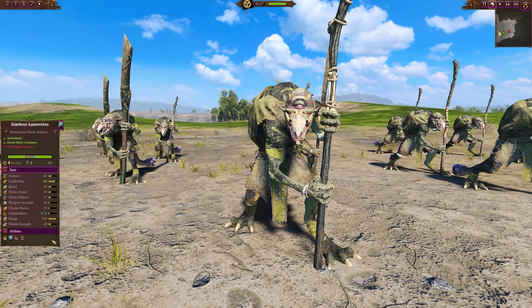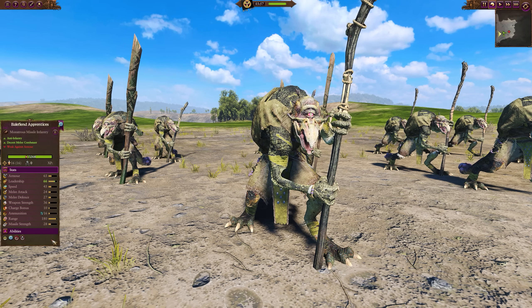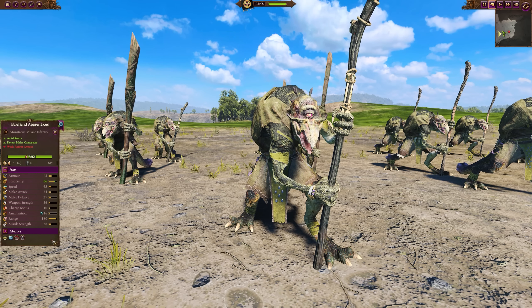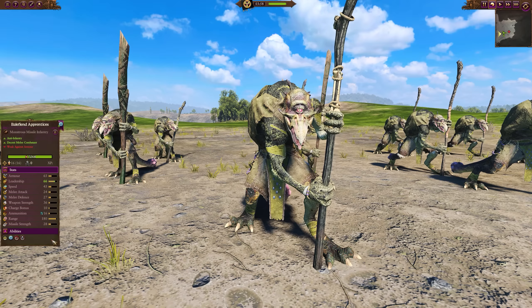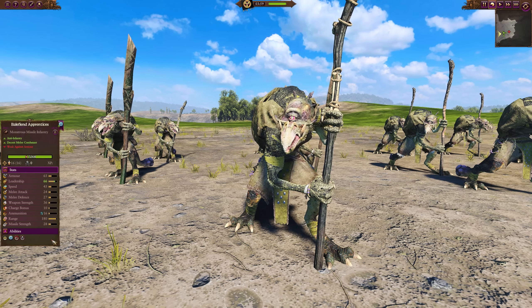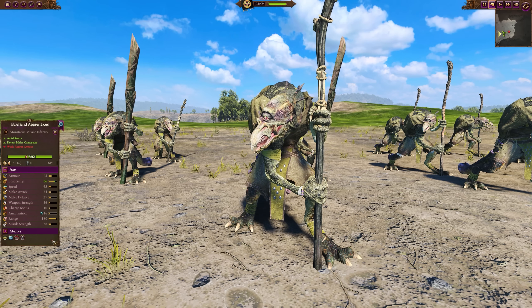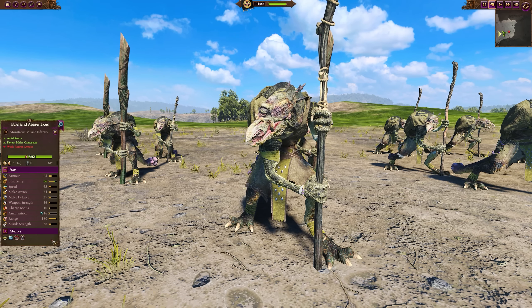On to a ranged unit in the Bale Fiend Apprentices. These aren't so good in melee, but that's because they have a magical ranged attack with a tasty range of 180. So there are some ranged options in this Fimir roster — it's not all melee rushing. A very cool looking unit; that staff with the magical ranged attack really gives them some mysterious wizardy vibes.